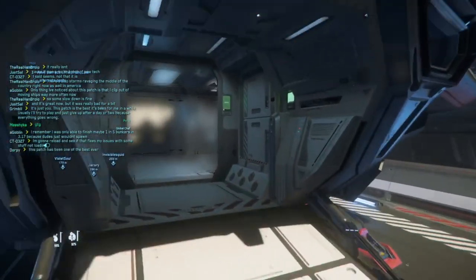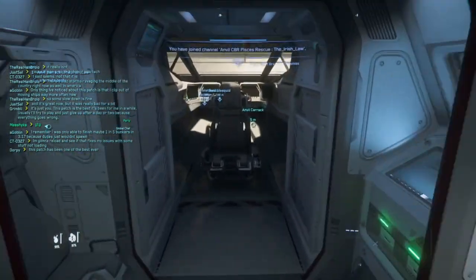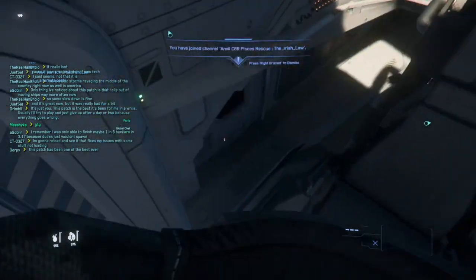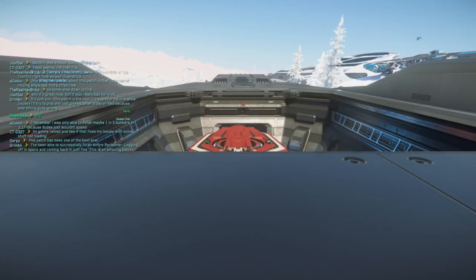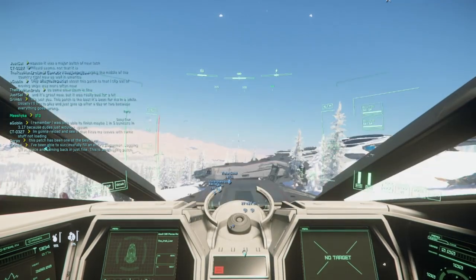So here we ran into a little situation where the group and I were out playing some shenanigans in Microtech, and some solo player in an Arrow decided it was a good idea to pick on two characters in an 890, a Vanguard Warden, a Hammerhead, an MSR, and a Constellation Andromeda.